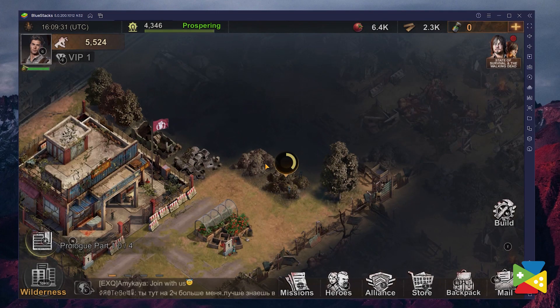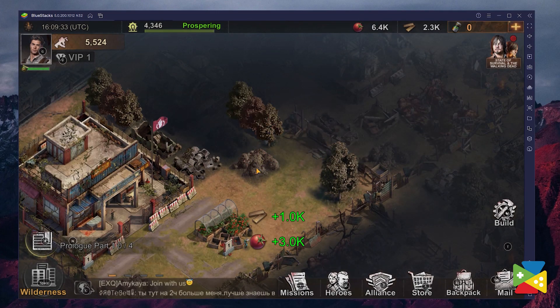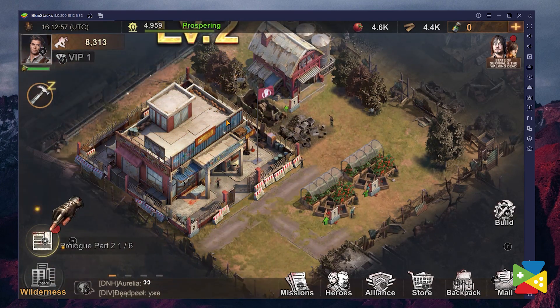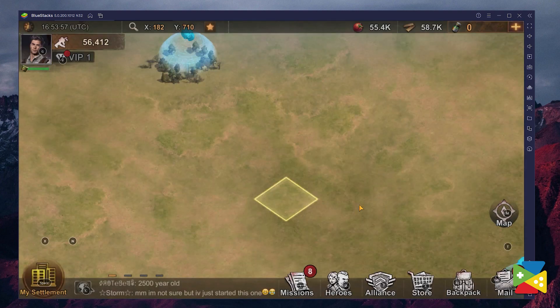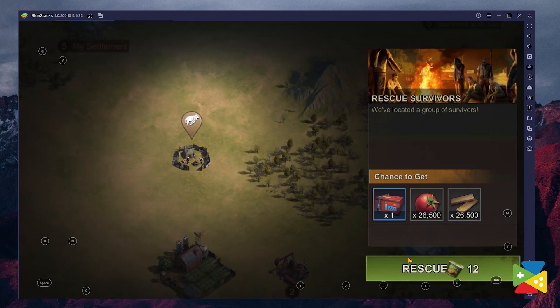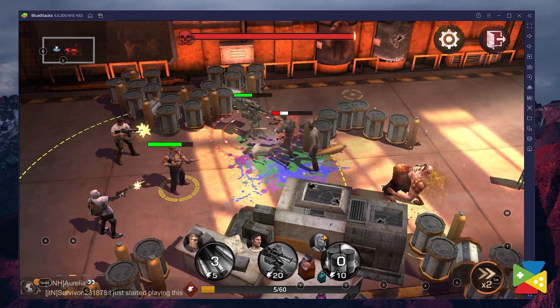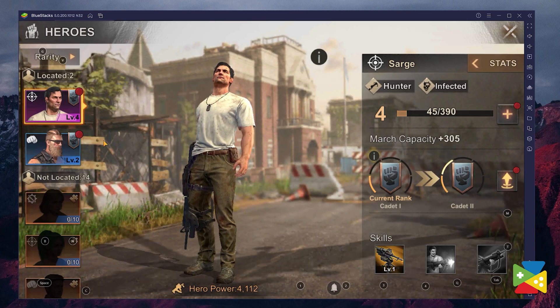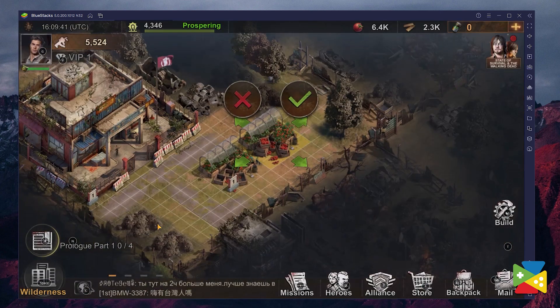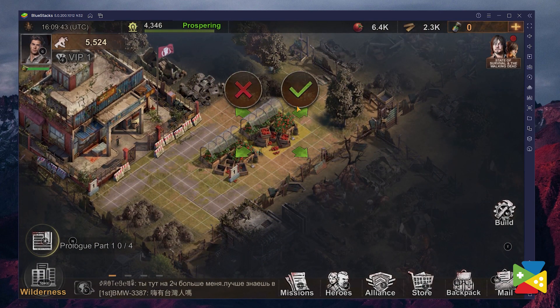State of Survival plays a lot like a war game, with your settlement generating resources over time, which you can use to create buildings or upgrade existing structures. However, it branches out from this genre by also featuring unique explorer trait missions that play in a more traditional RPG format, where you can deploy your characters on missions to explore the surroundings, secure supplies, and work towards finding a cure for the zombie plague.